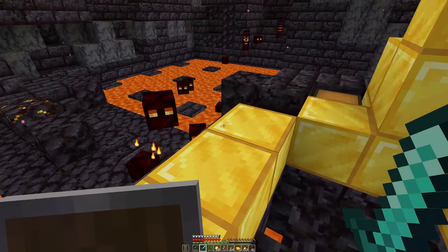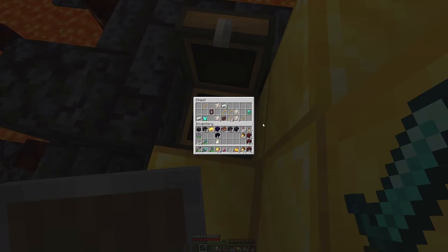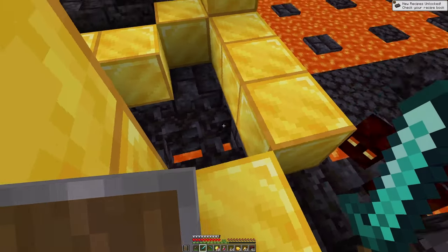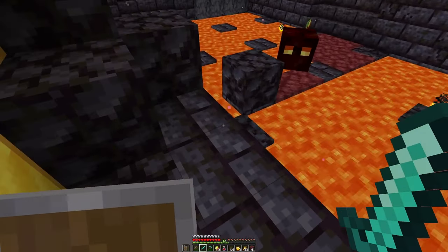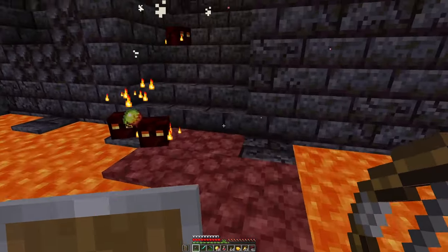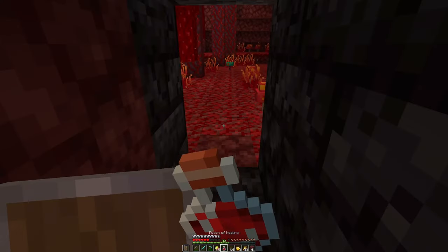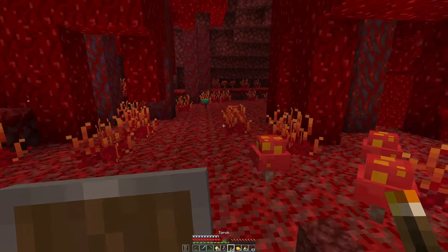Where is the chest? Ah, there it is. I'll grab the leggings and the smithing template — that's it, we're done. Let's just get out of here. So we have our netherite smithing template. Now we just need to find netherite. I'm going to show you how I do this.